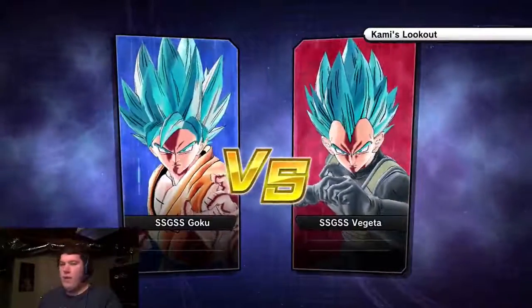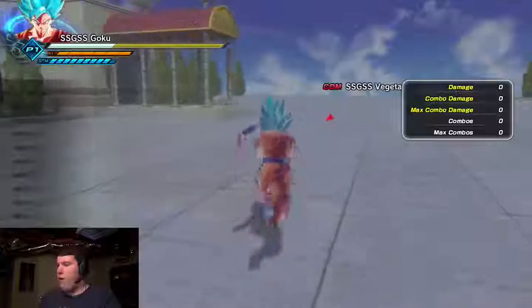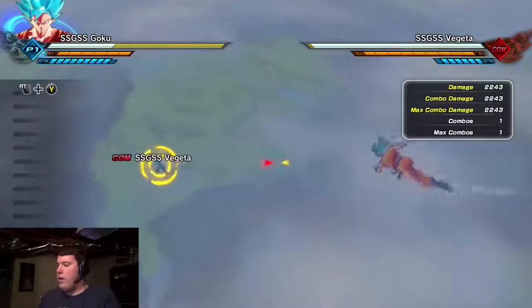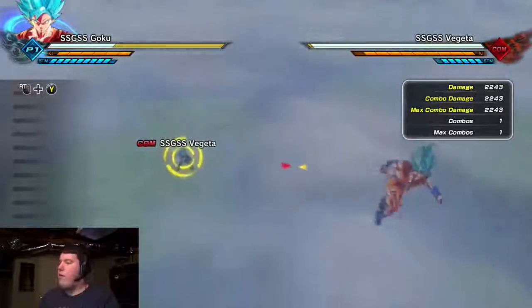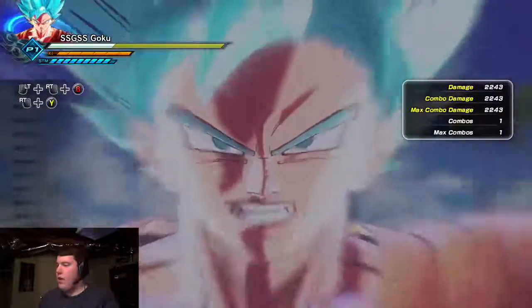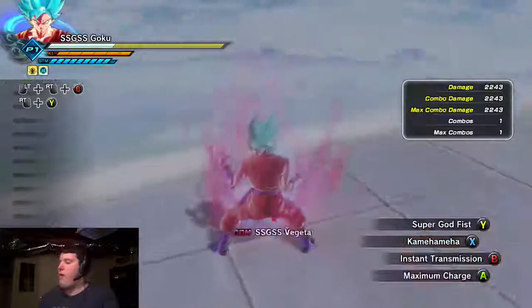I'm going to show you guys what Goku's power is at. There are also two new characters - one of them is Frost and the other is Cabba going Super Saiyan God Super Saiyan. Here's Goku's moves. Here's the move you guys have been wanting - something I'm sure you guys want to see Goku do: the Super Saiyan Blue Kaioken.